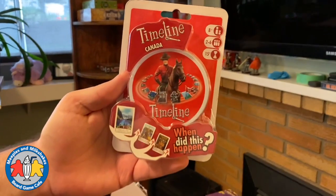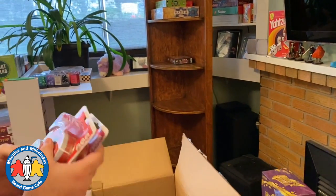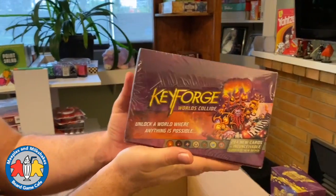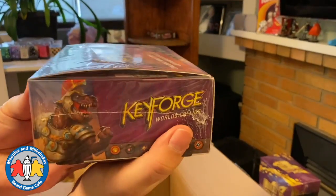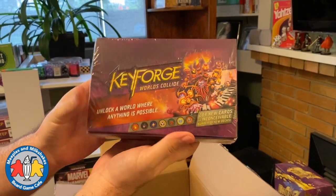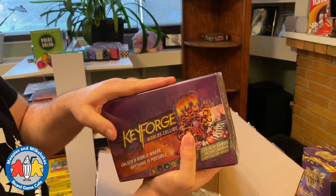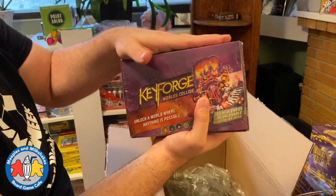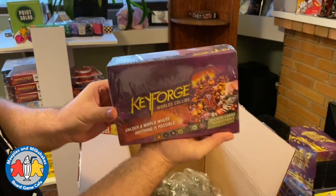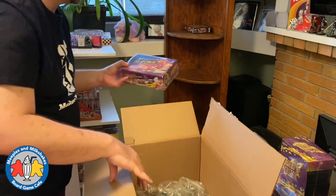There are a couple more copies of Timeline out of the blister pack. Also, 12 KeyForge Worlds Collide archon decks — these are going to be sold separately online. If somebody wants a complete box once I get more, I can sell them as a complete box, but these ones will be listed online separately.